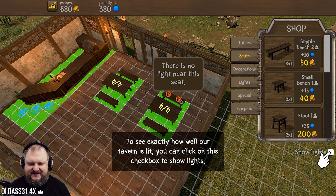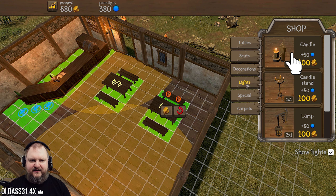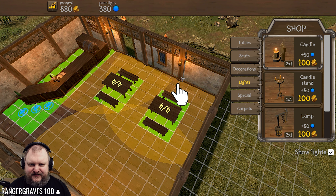There's no light near the seat. Show lights. So we need to light this corner as well. Have you ever watched Lord of the Rings? Aragorn sitting in the darkness in the tavern, puffing on his pipe. I kind of want a dark corner for dark businesses - murder and mayhem. But okay, we'll put down a candle. A hundred gold pieces for a candle - Jesus, where are we buying these candles? Definitely not IKEA.